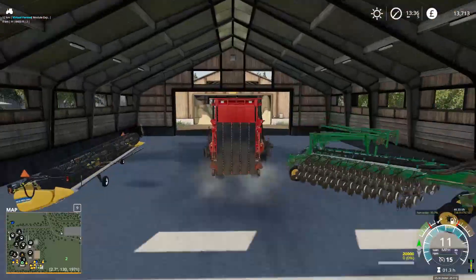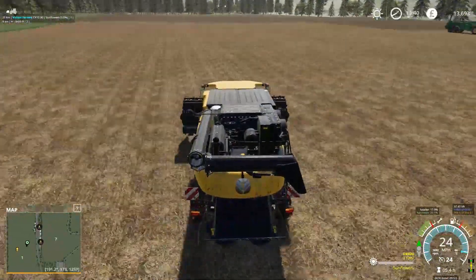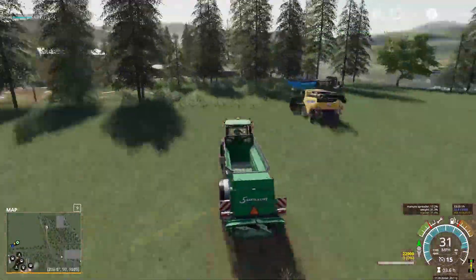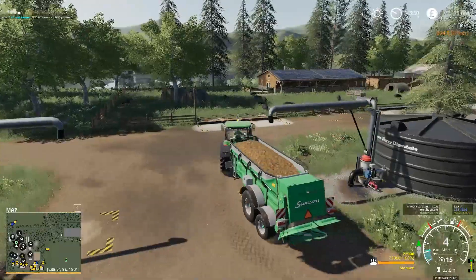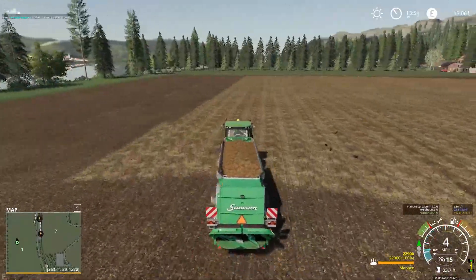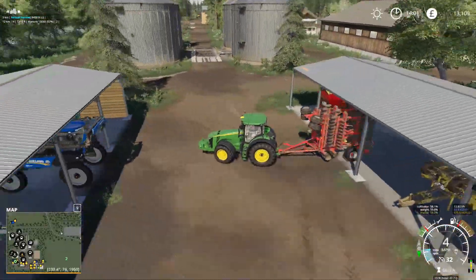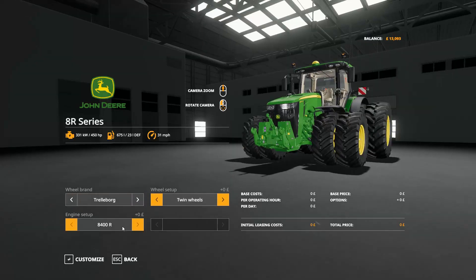Last cotton bale at 62% - that's good. We'll park that back in the shed and get our combine off the field, although I think our manure spreader has finished again so we need to go top that up. It is a constant thing to keep this manure spreader topped up. The cultivator is done so we'll put that away, then put the planter on this field and get it planted - back on with the big duals.